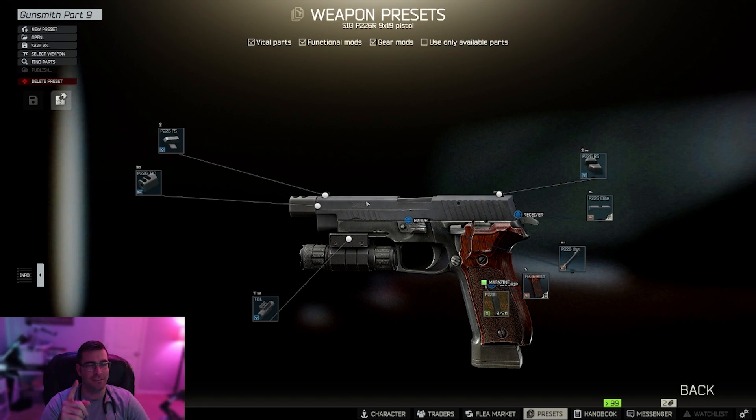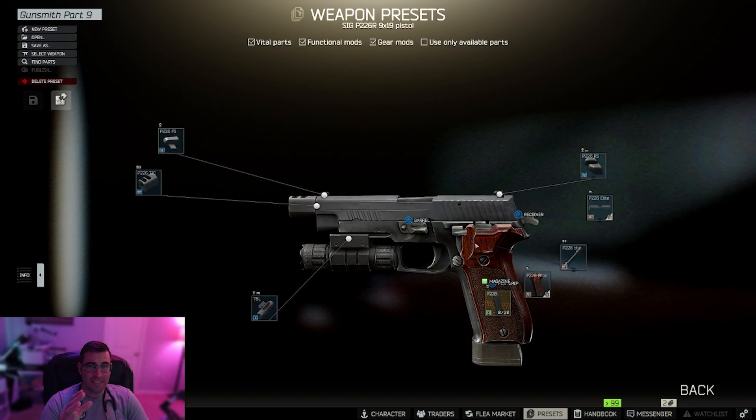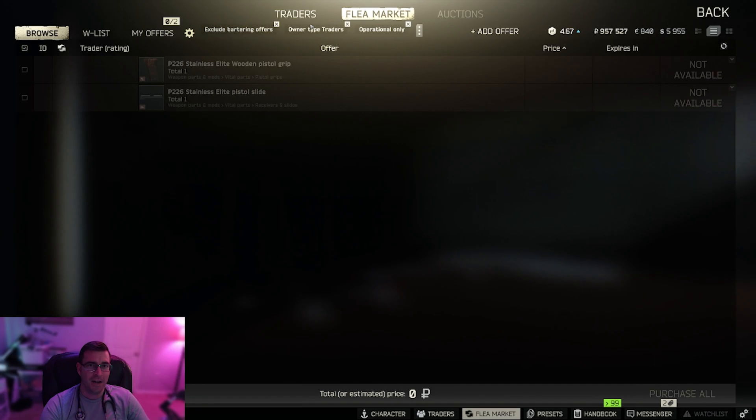Now, here's the part that's going to take you a while. The slide and the pistol grip are consistently sold out at the traders. You only need loyalty level one or two between Mechanic, Peacekeeper, and Skier to get this task done. However, these pieces sell out really quickly, so finding them on the market also becomes very difficult.